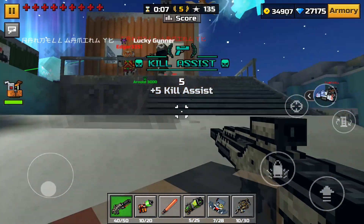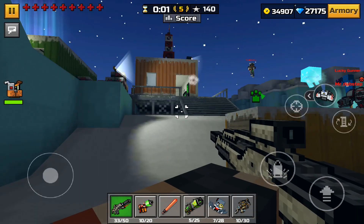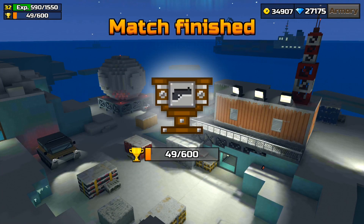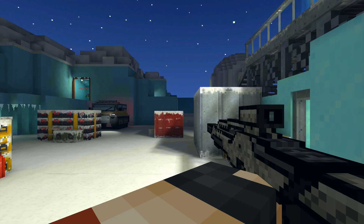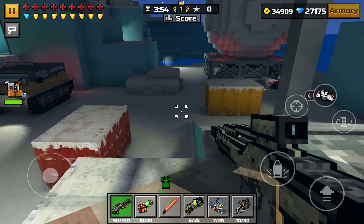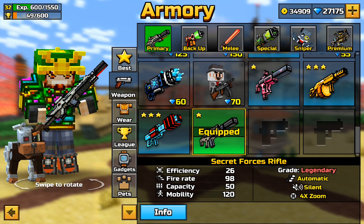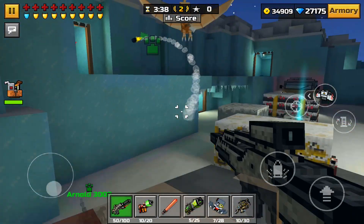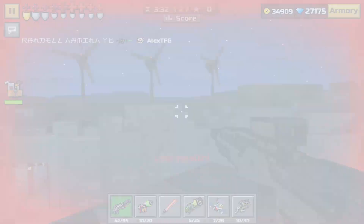This weapon actually kind of reminds me of them, and it's surprisingly pretty strong. It has a scope for whatever reason — I don't know who would use the scope on this weapon, but it just has one just in case. I'll give this weapon a 9 out of 10. The stats: efficiency is 26, fire rate is 98, capacity is 50, and mobility is 120 — which is pretty decent stats for a weapon that is probably the best in the game.